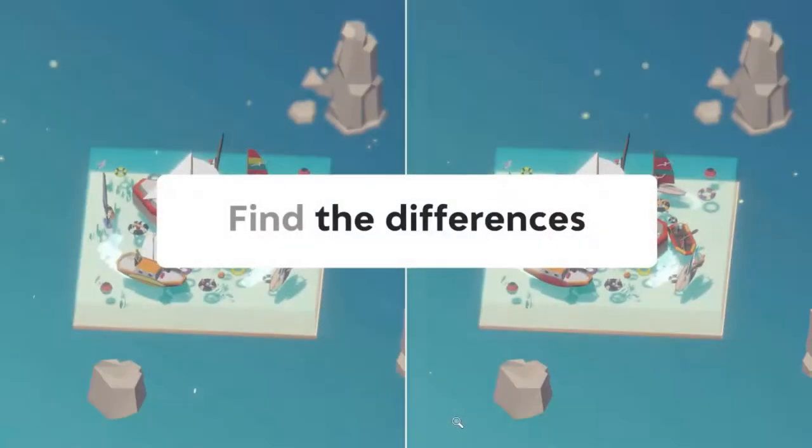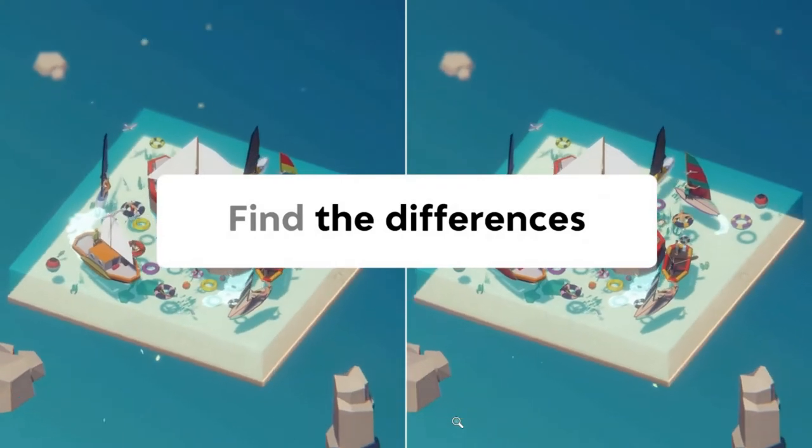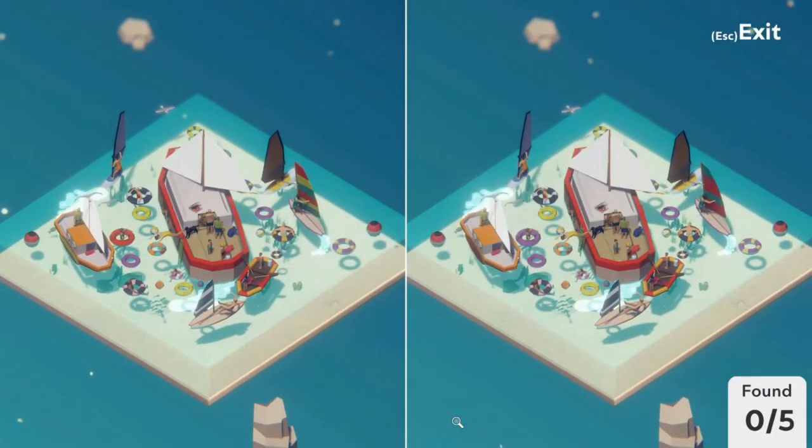Onwards to number three in this world, the water world. Looks like we are going sailing. Here the buoy is red and purple on the right, so let's take that one. The sails on the left picture are different from the right. Let's take that as well — that's two out of five.